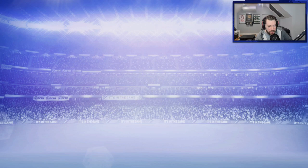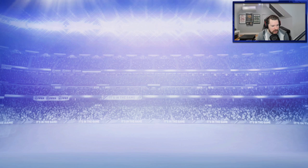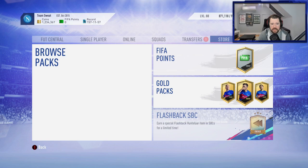Let's hope that we can pack something in this pack to make that worth our while. Do we get a walkout? No we don't. EA, come on man — at least give me one of these new man of the matches. No. Do we get boards? No we don't. Wow, that is a hard rip. That is a very, very hard rip. Quick sell him. He's gone. It is over. David Veer in there — maybe a flashback Veer coming up soon as well.